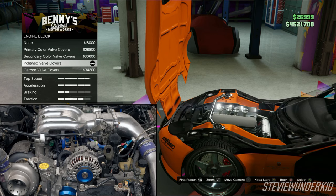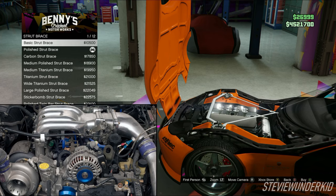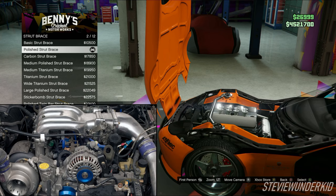Next up is the engine. For the engine block, I chose the polished valve covers to match the polished look of the 13B engine in Han's car. For the strut brace, you can just leave it stock because it can't be removed, and Han's car didn't have one. However, for my build, I did choose the polished strut brace because I think it looks super clean and it matches up with the rest of the polished areas in the engine bay.